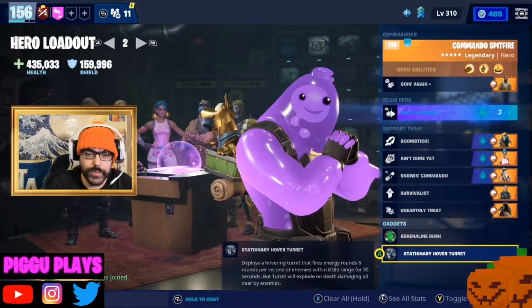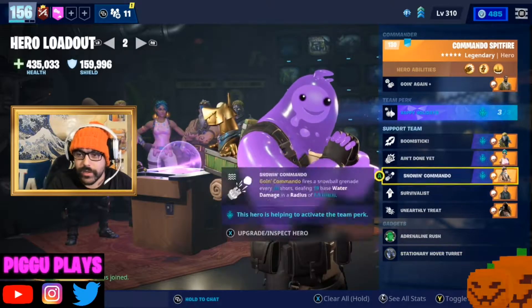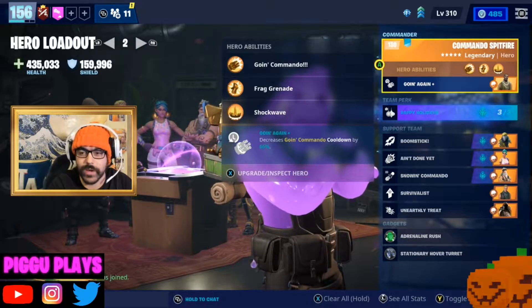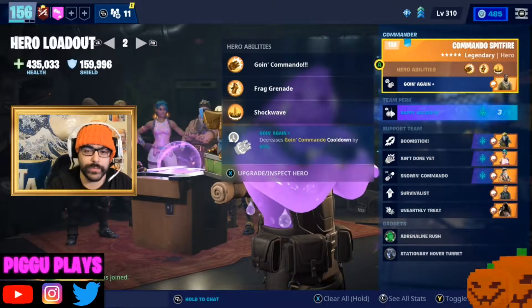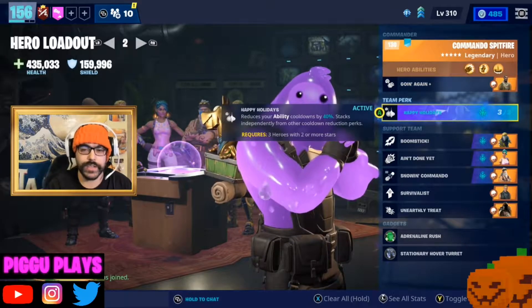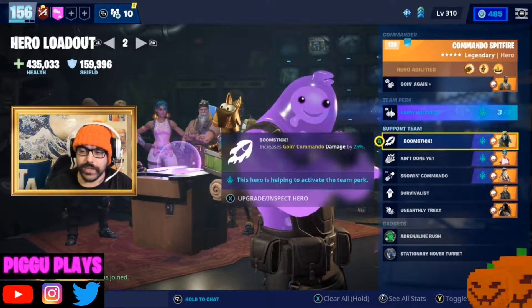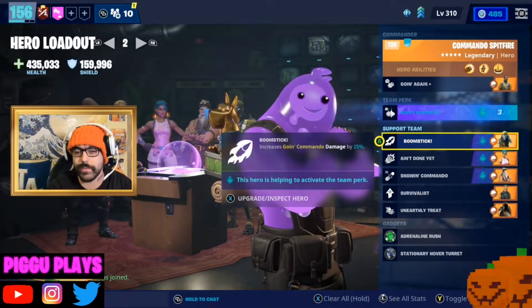For the optimal dungeon build — or at least the dungeon build I'm now using after some reevaluation — you're going to want to start with Commando Spitfire. Your whole reason for this build is to focus on Going Commando; you want your minigun to be as powerful as possible and to get it as often as possible. Commando Spitfire decreases Going Commando's cooldown by 66%, and then you get the team perk Happy Holiday, which reduces ability cooldowns by 40%. So you'll have 106% ability cooldown reduction, leading to only a five or six second downtime when you won't have your minigun.